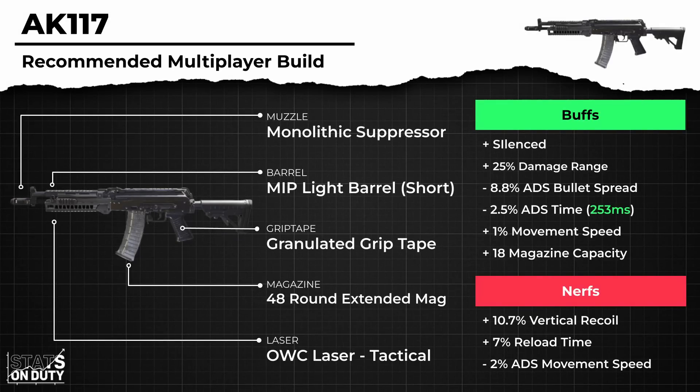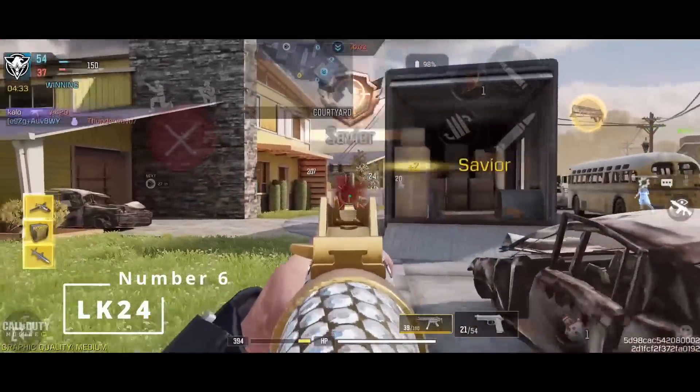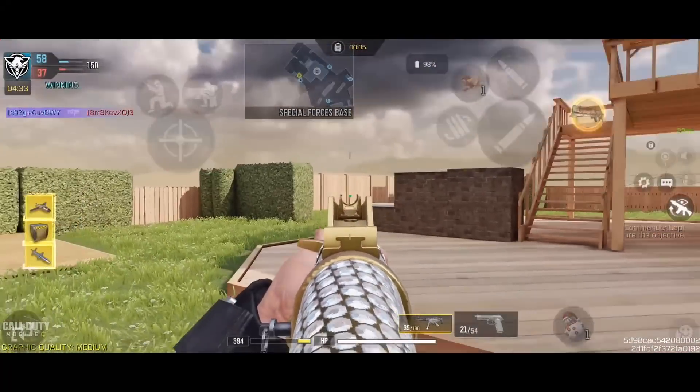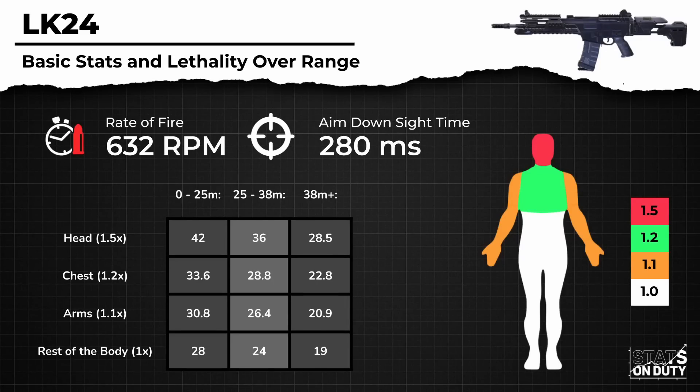Its recoil, while low, still has some slight horizontal randomness, which will prevent you from taking extremely long range fights. The newly buffed LK24 is a great option if you want a fully automatic assault rifle that thrives at longer ranges. With arguably the easiest recoil in the game and the best bullet spread accuracy out of the fully automatic weapons, it is insanely reliable at longer ranges. By landing one headshot and one upper body shot, you can get an extremely fast time to kill of 190 milliseconds up to 25 meters, and landing two upper body shots in the second range extends its 4-shot range all the way up to 38 meters.